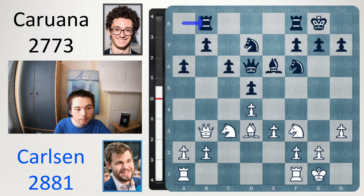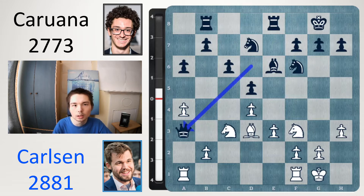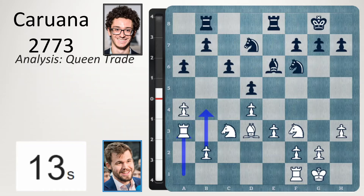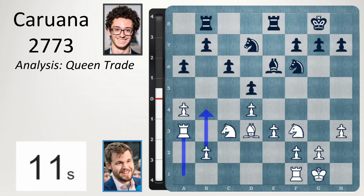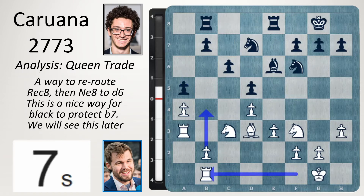After rook ab8, Carlsen gains space on the queenside with a4. It also discourages black from playing b5. Rook e8, queen a3 offering a queen trade, which black rejects. He tucks the queen back. If you trade queens, the ending might be unpleasant for black. Take, white wants to gain space on the queenside, so let's stop it with a5, but rook b1 and we're going b4 next.